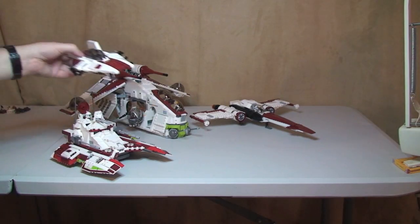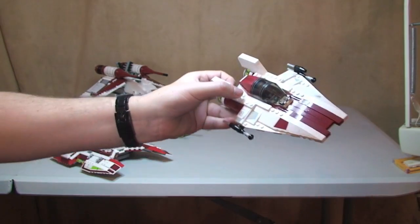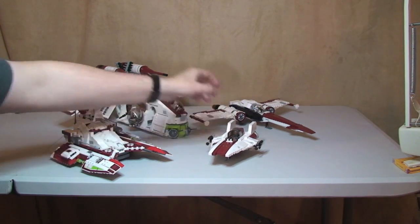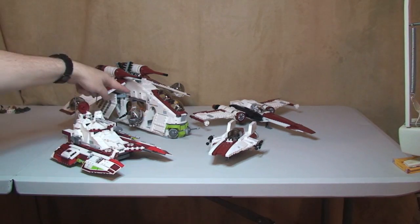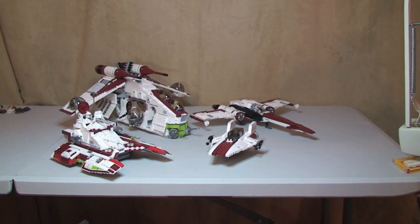And I thought I'd also bring in the A-Wing Starfighter. So you can see that there, kind of completing the scene. Now we've got the A-Wing Starfighter, the Republic Fighter Tank, the Republic Gunship, and the Z95 Headhunter. I'm just going to give you a closer look at all of these sets.